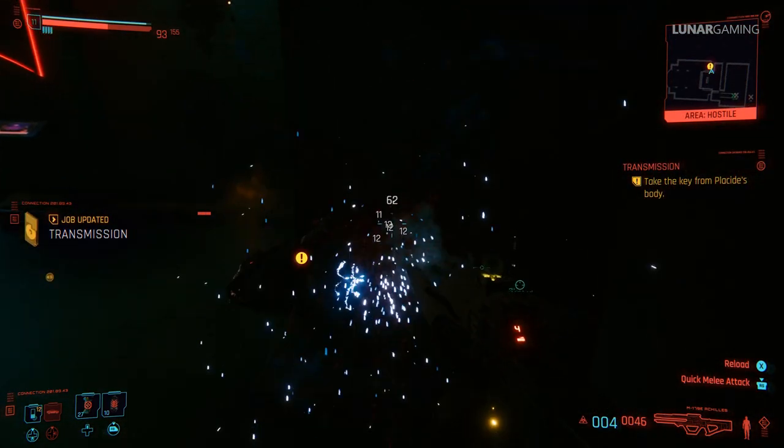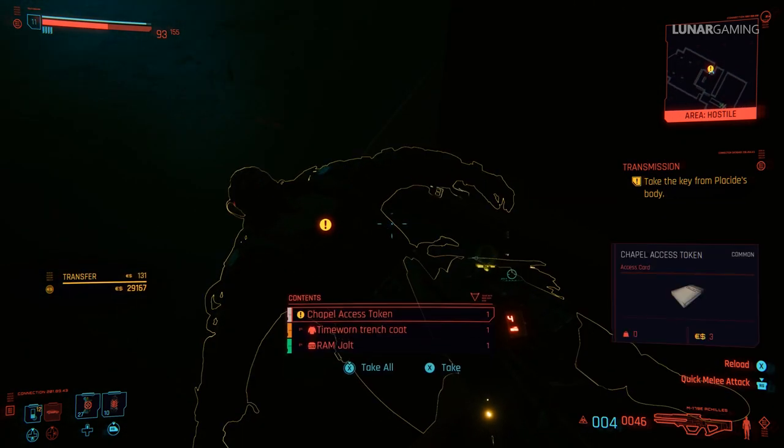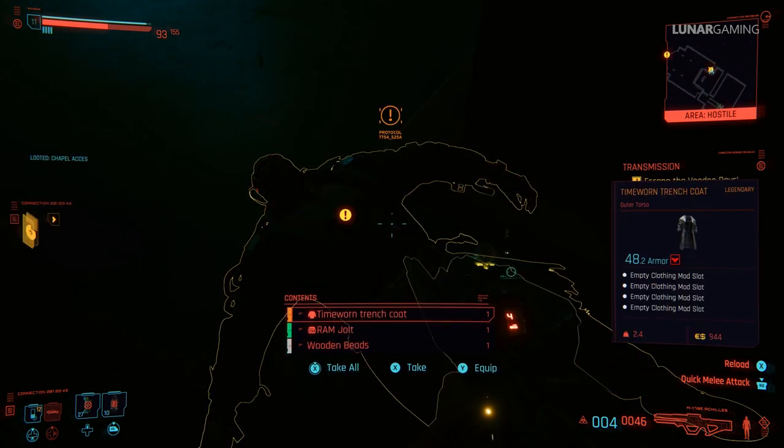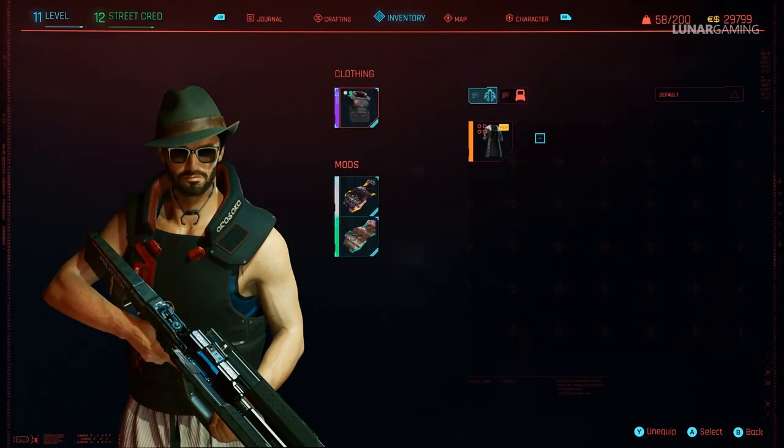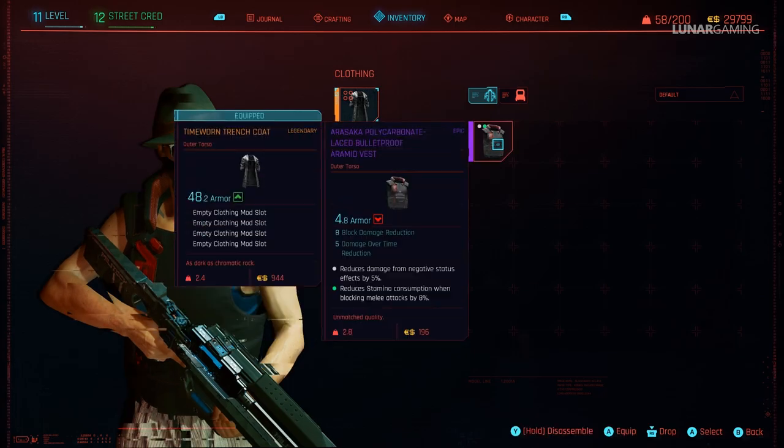I won't go over the mission because I don't want to spoil the story, but at the very end of the mission you can kill Placide and he drops the time worn trench coat. It offers 48.8 armor rating and has 4 empty mod slots.